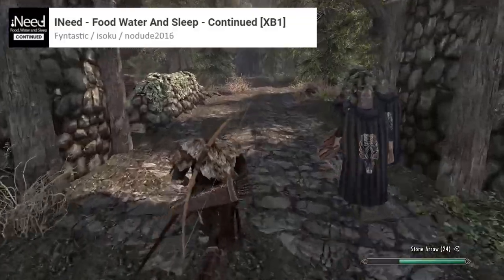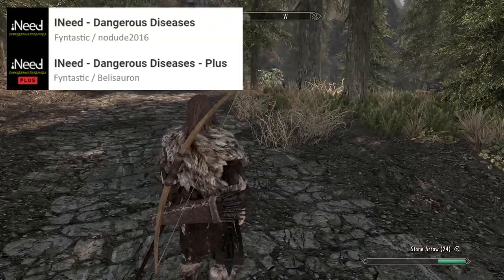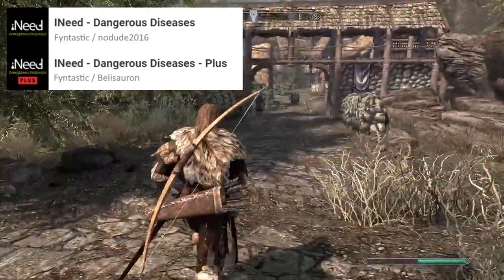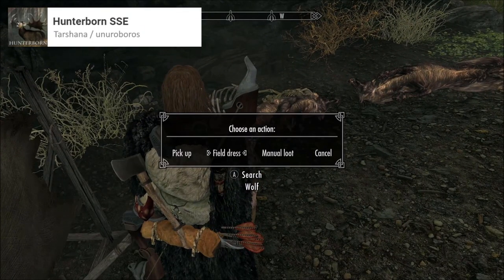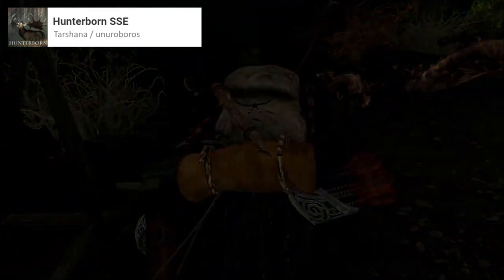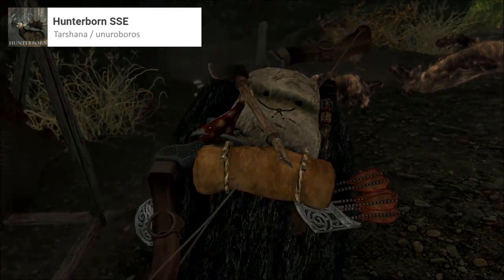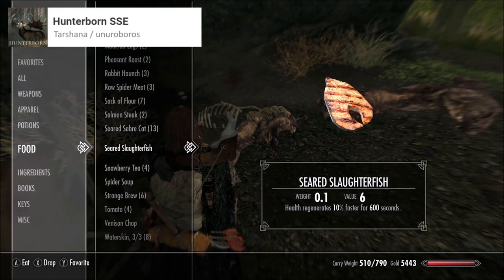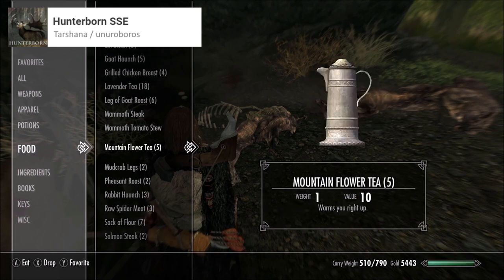iNeed adds a new level of value to hunting and makes resource management an important part of travelling. I have a couple of patches and expansions on screen, the most important being Dangerous Diseases, which makes disease far more deadly and much more difficult to cure. Then we have Hunterborn, which completely changes how harvesting animals works, making it take longer and feature more options. There are also some new materials that can be used to create basic items like bone weapons and jewellery. This is the mod that pretty much led me to creating this entire pack — it makes hunting animals into something that's actually rewarding and fun, so I would definitely recommend installing it.